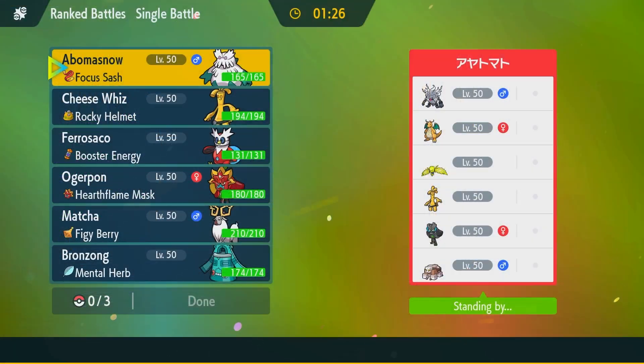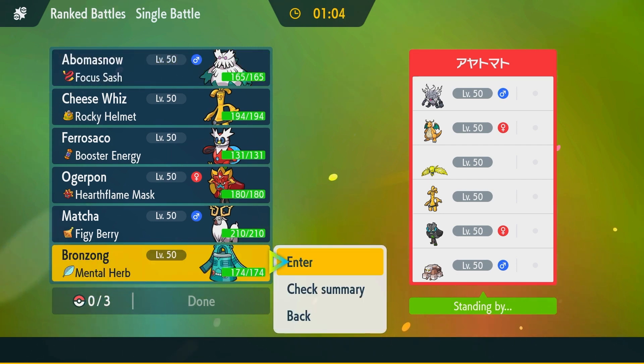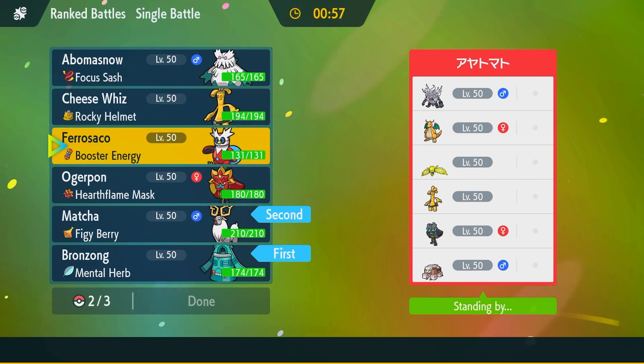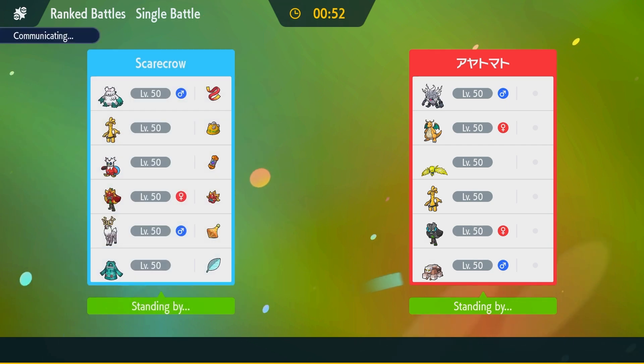Alright, so we have game number one here, and my opponent's team looks pretty cool. By the way, this is post-narrated, so I've already recorded the battles and I'm just narrating over them after the fact. Looking at my opponent's team, the main question I typically ask with this team is: am I going to lead with Bronzong or am I going to lead with Abomasnow? So am I going to go for the Trick Room package or the Aurora Veil package? I looked at my opponent's team and it looked like the Trick Room package was going to be pretty decent here.